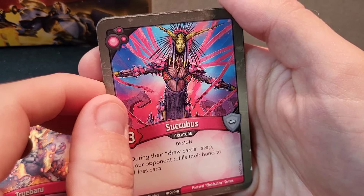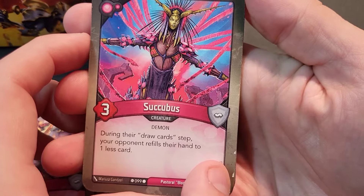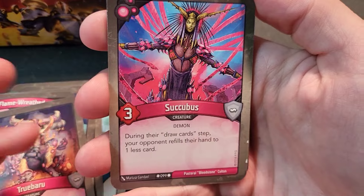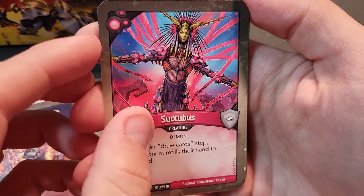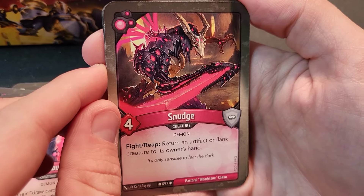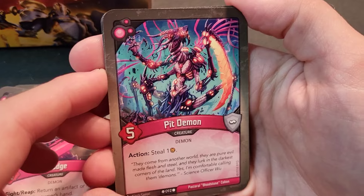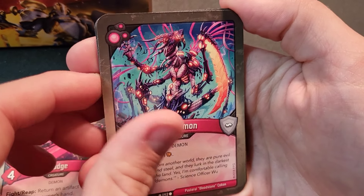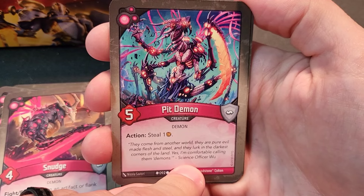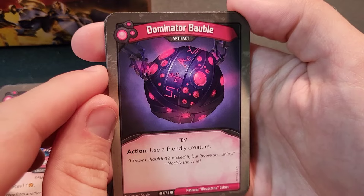Succubus — three power, during their draw card step your opponent refills their hand to one less card. Cool concept but hard to keep alive. Another Succubus. Snudge — four power, when it fights or reaps, return an artifact or flank creature to its owner's hand. Pit Demon — five power, action steal one amber; great card if you can keep him alive. Science Officer — that's from Star Alliance; they had it planned out early.